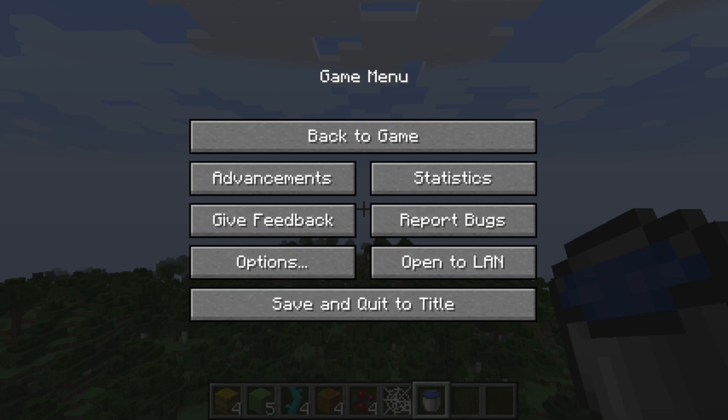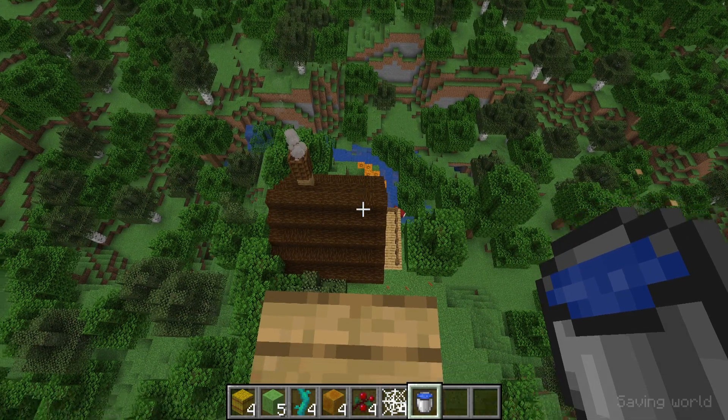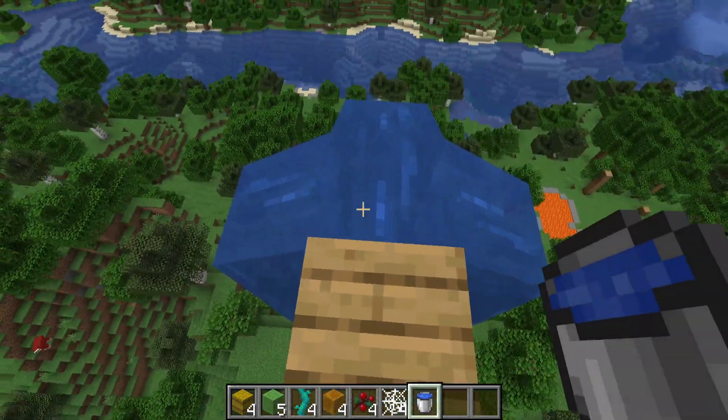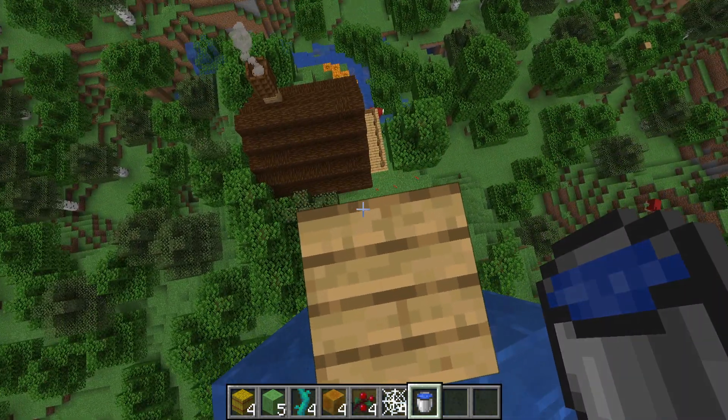Hi! In this video, I'm going to show you basically a few ways that can prevent fall damage or just stop them from happening. So, water, obviously, is one everybody probably knows, but I thought I'd just pop it in here because it's one of them.